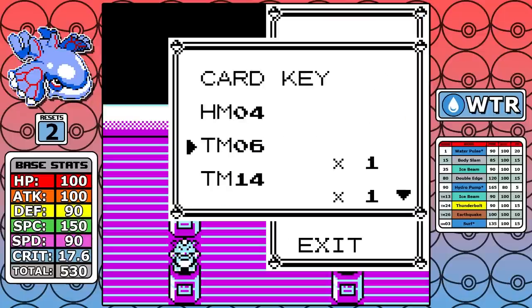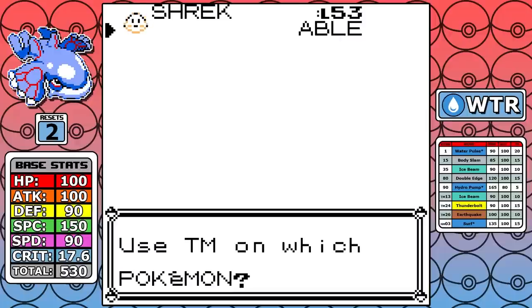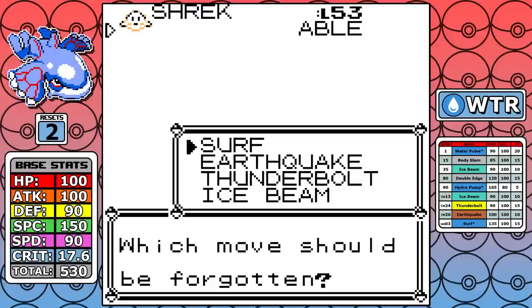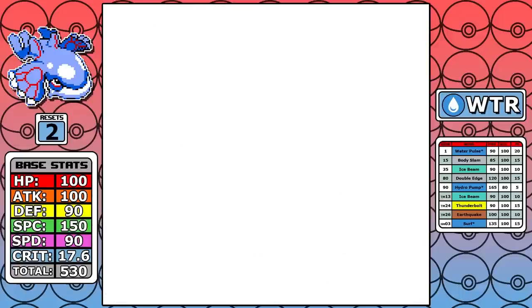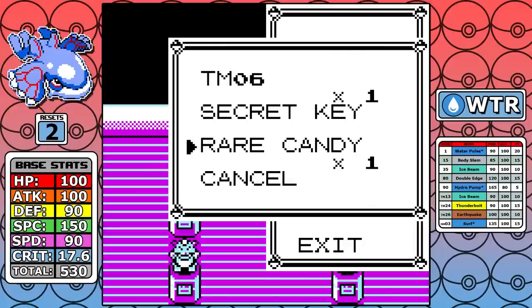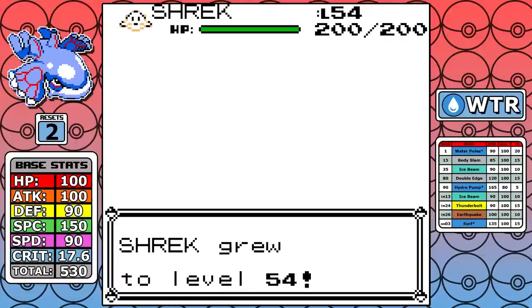When it's all said and done, we're really just looking at the Champion fight, and this is where a lot of my refinement comes into play. The nerfed version of Blizzard is actually very useful for this fight, so I replace Ice Beam with it and also use that last Rare Candy to get up to level 54. Examining the footage, that was probably an awful time to use the Rare Candy — but like I said, I have no way to really optimize the Sanque ROMs without doing five or six playthroughs.